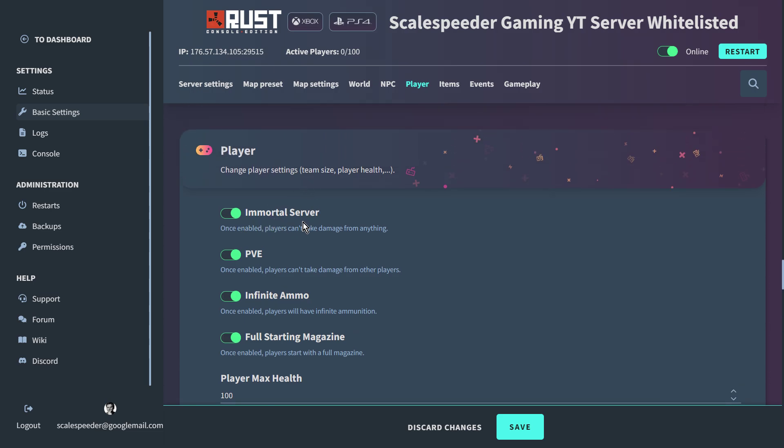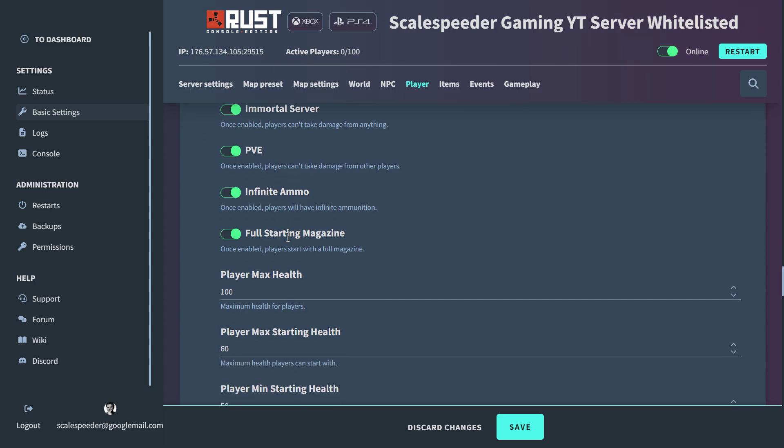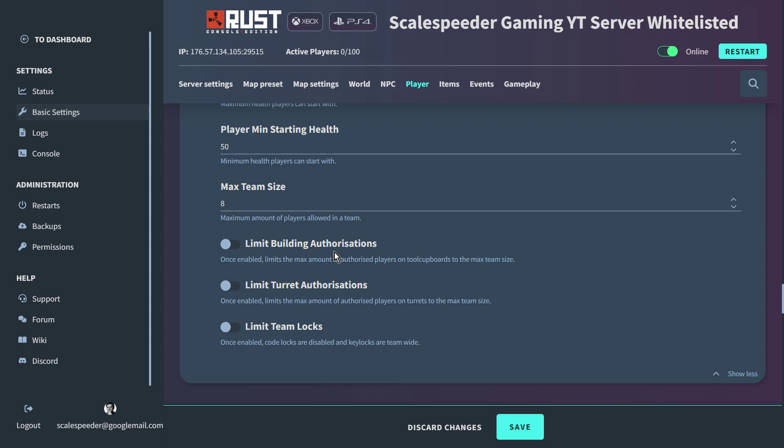For player settings, you can have an immortal server so players don't take damage. There's PvE mode so players can't damage each other — a PvE server, perfect! Infinite ammo, a full starting magazine, and player health can be changed. Team size is configurable too — you can change it to one so everybody would be solos.